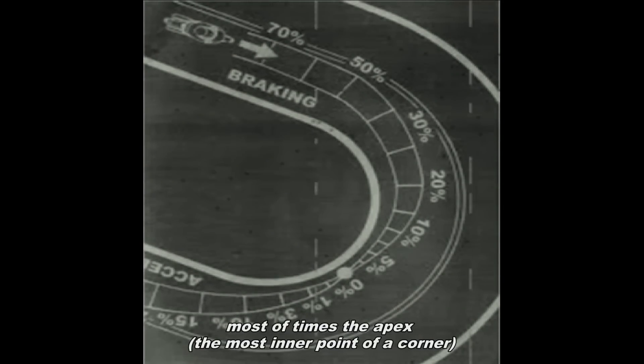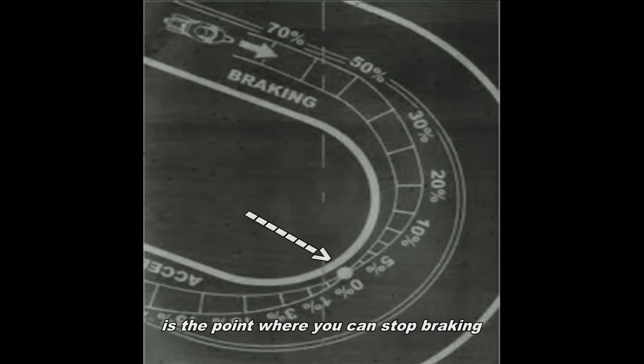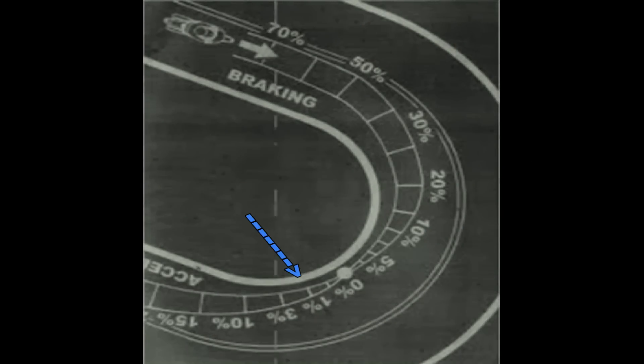Most of the time the apex — the most inner point of the corner — is the point where you can stop braking and start accelerating. But it's always a gradual process.